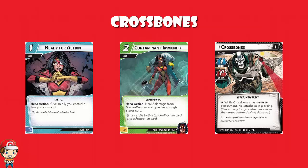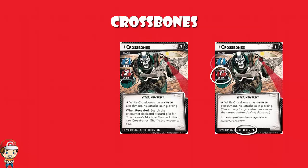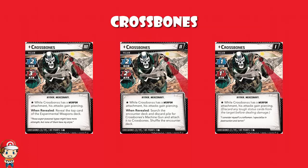Stage one of Crossbones, you've got one scheme, one attack, and 12 hit points. Stage two doubles — you've got two scheme, two attack, and then 14 hit points. And then stage three goes up to three scheme and 16 hit points.